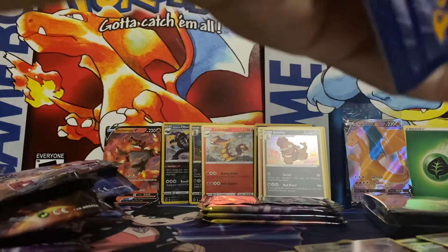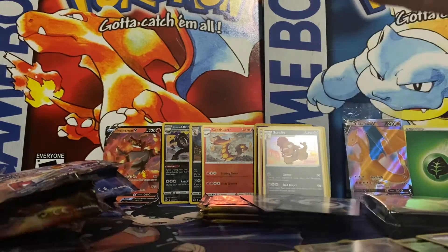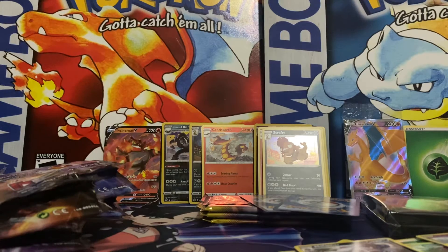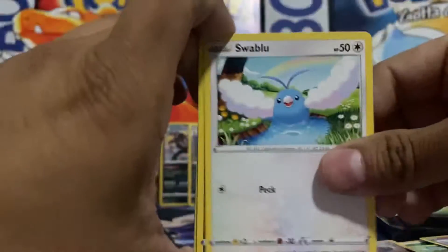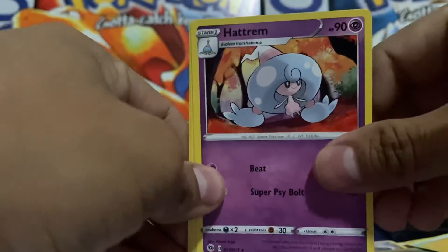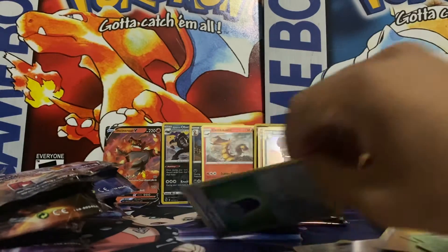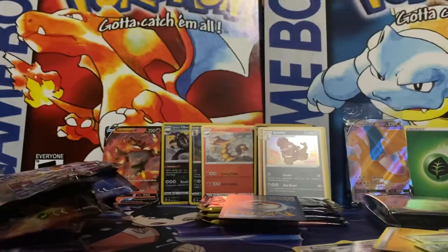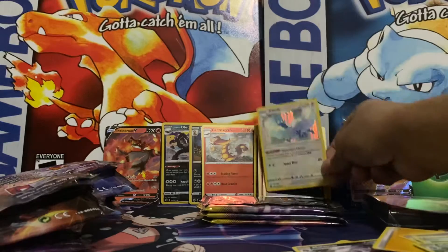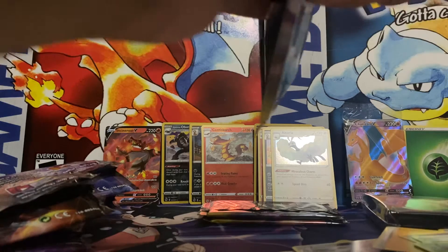Let's find out — down to the last three packs after this one. Pack seven: Swablu, Scraggy, Carvanha, Galarian Zigzagoon, Kakuna, Electric Energy — nice change of pace — Hatterene, Suspicious Food Tin, and a Malamar. Our reverse is a Suspicious Food Tin. And our rare is an Altaria. We're down to three packs and haven't pulled anything besides that Incineroar. Maybe I should have kept this one sealed. Don't lose faith.